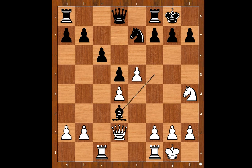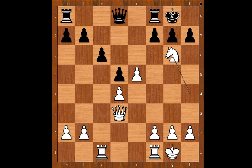Bishop takes on d3. Queen takes on d3. Knight to g6, a very natural looking move. Knight takes knight. And Black did the right thing, capturing towards the center. If f takes on g6, then white has a dangerous passed pawn on the e-file. h takes on g6 for Black.